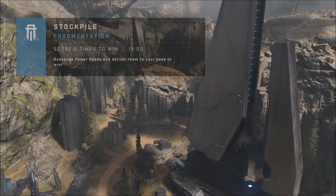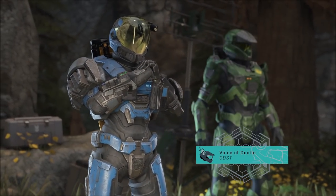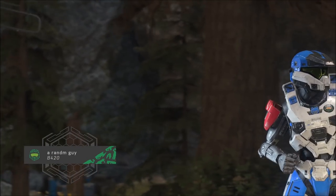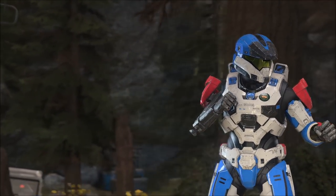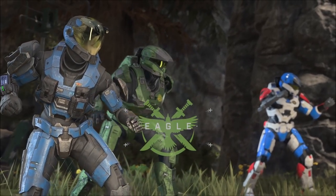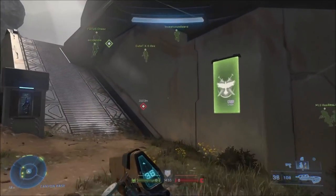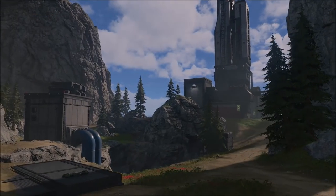During the intro screen of a match, sometimes your Spartan might be standing in the wrong spot. In this clip it's showing everyone's Spartan but it skipped mine, and once it zooms in on my character when the match starts, my Spartan is just standing there by himself. I've seen videos where Spartans are facing the wall — it's an interesting bug that can happen sometimes.